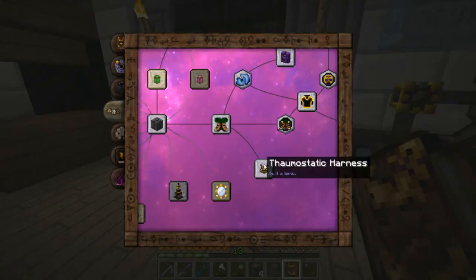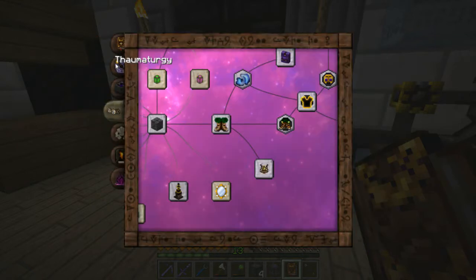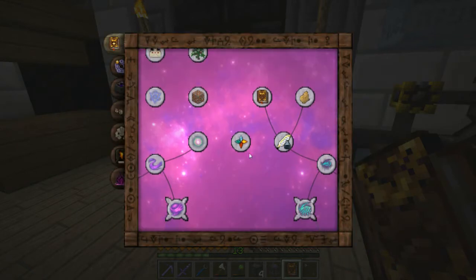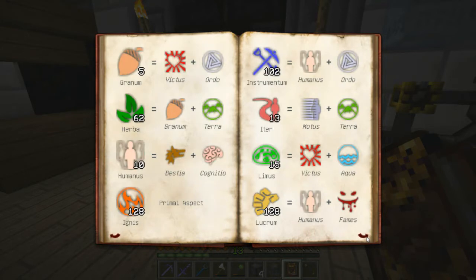So let's take a look and see exactly what it is we need — iter, machina, potentia, and voltus. Let's see where we can actually find that stuff. Iter — we can get it from portals, spawners, saddles, ender pearls, as well as rails. I have plenty of rails I'm not using, so I might use that.